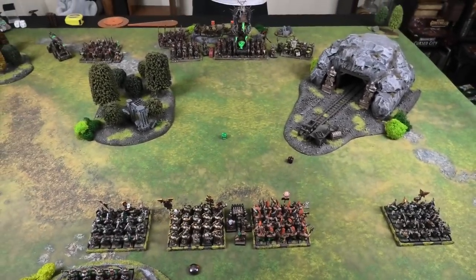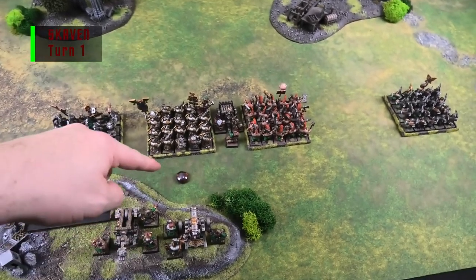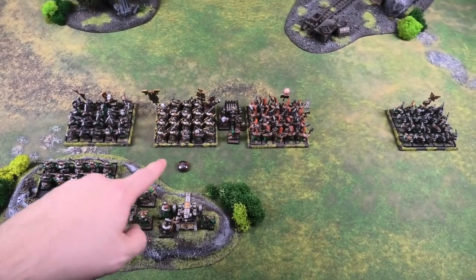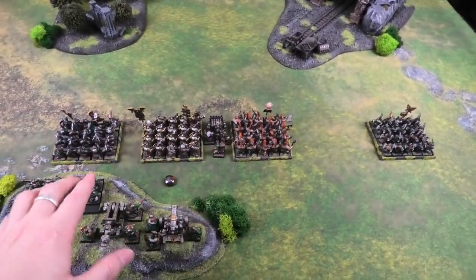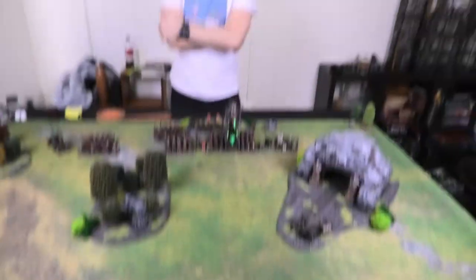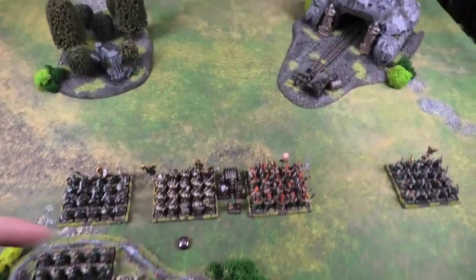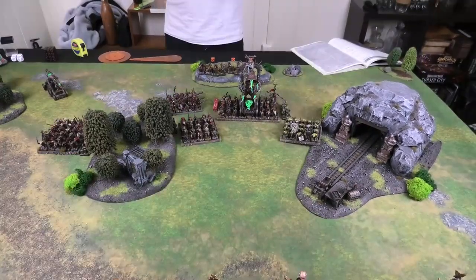Skaven Turn One. One thing to discuss: the marker shows where the Gutter Runners may tunnel up. On Turn Two it's a 4-up roll, Turn Three a 3-up, and so on. They're planning to emerge right there — near the artillery. Though as expected, they'll probably get lost, emerge under the mine shaft, and it'll collapse on them — that's always what happens.